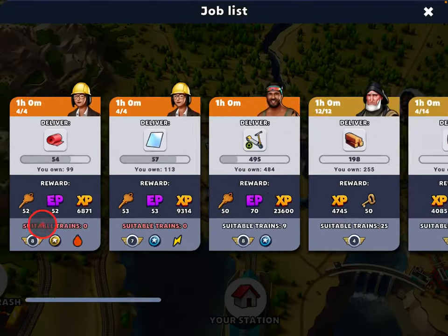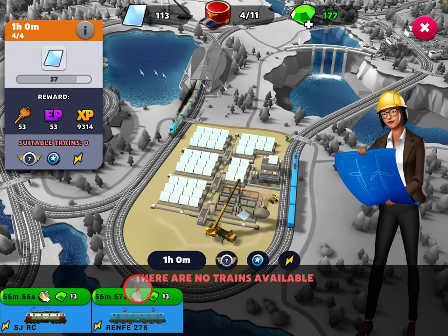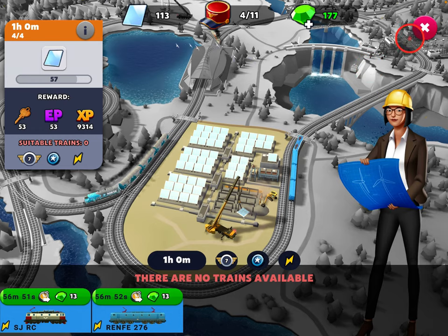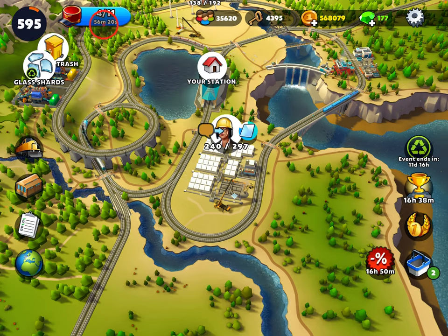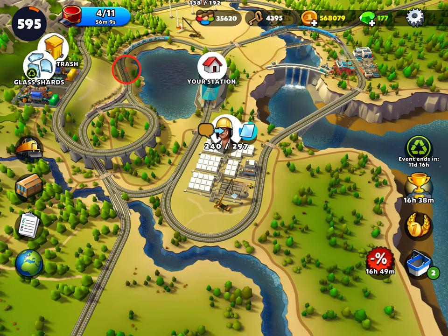The same situation happens here for this one. This is a Rare Electric and again I only have two Rare Electrics, so I have to wait for them to come back and send them out again. Even though I have 11 dispatchers in total, I can only send a couple of locomotives to each of those events because of the type restrictions. So always try to keep at least three of each combination if you can, so that you don't get stuck in situations like this.